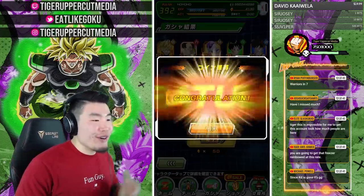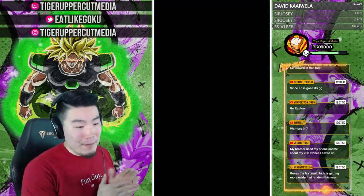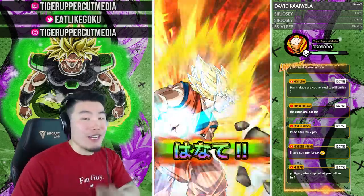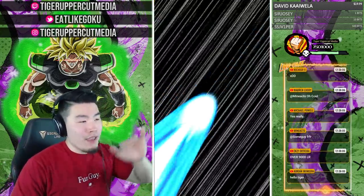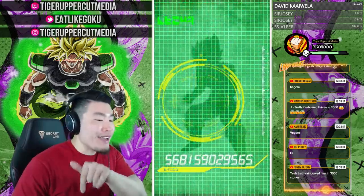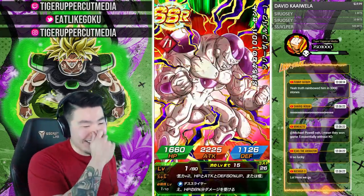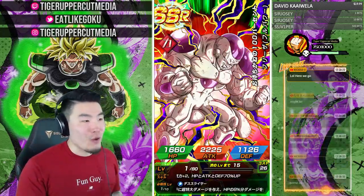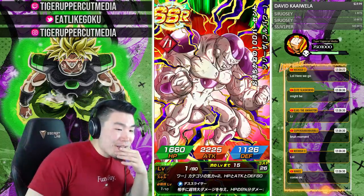Nichigo says give me luck for the next two multis — and look, we already got an LR Frieza, so if that's not Nichi luck I don't know what it is. We're going to get another LR — okay, another LR already on the way! Second multi LR Frieza. This is the fifth multi, right? And we're getting another LR. What's it going to be? Too late to predict now!